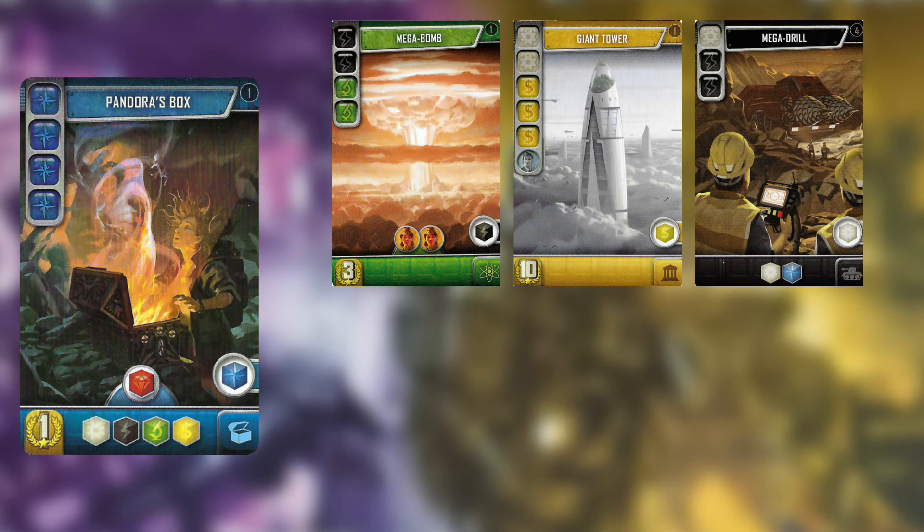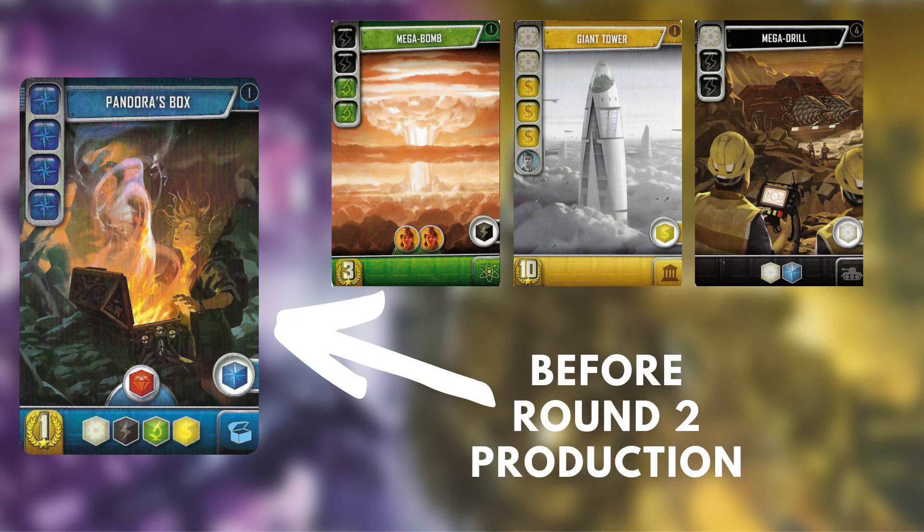Pandora's Box is useful in any situation, giving a bit of everything. It is the highest producer in terms of cost. While it's tough to complete in the first round, you should aim to finish it before production in the second round.